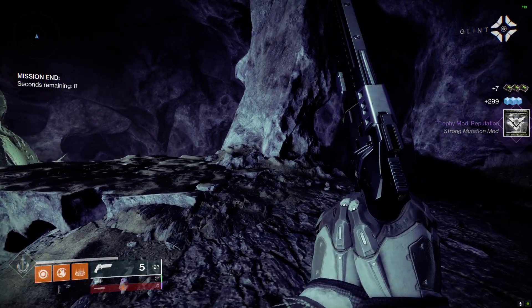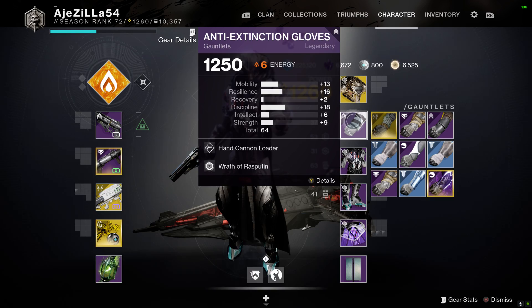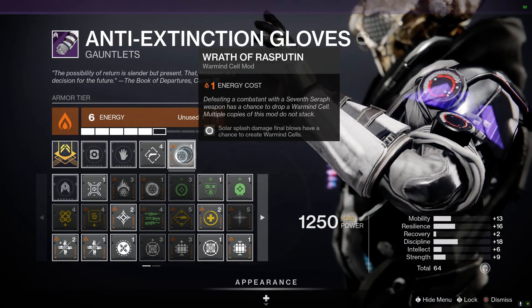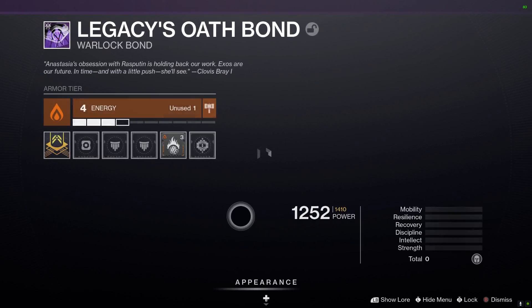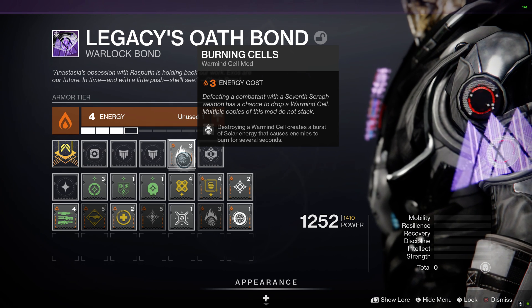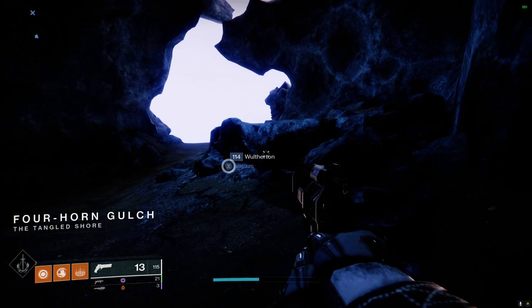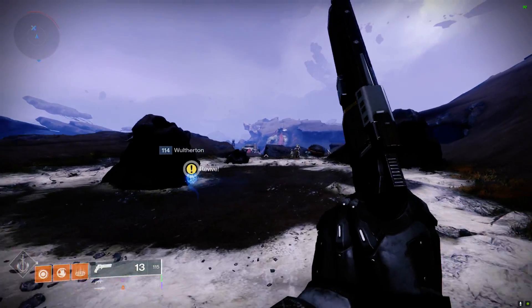If you put the Solar Splash Damage mod on — go full Wrath of Rasputin, Solar Splash Damage — Final Blows have a chance to create Warmind Cells. Then with Global Reach, and the other mod where your Warmind Cells basically just create more Warmind Cells: destroying a Warmind Cell creates a burst of Solar Energy that causes enemies to burn for several seconds. So if they burn from the Warmind Cell, your Warmind Cell will then create another Warmind Cell. Let's just get Warmind Cells.